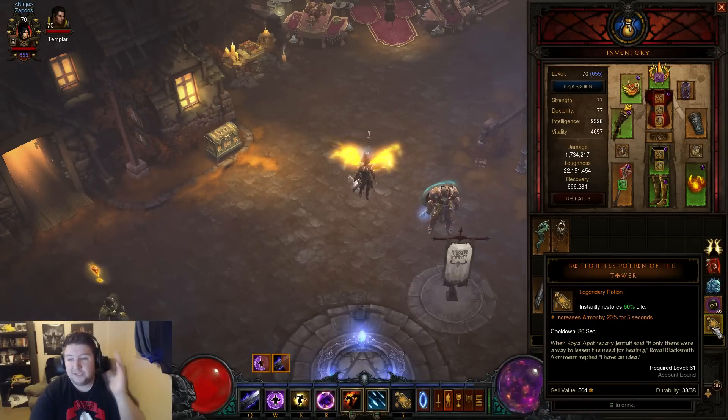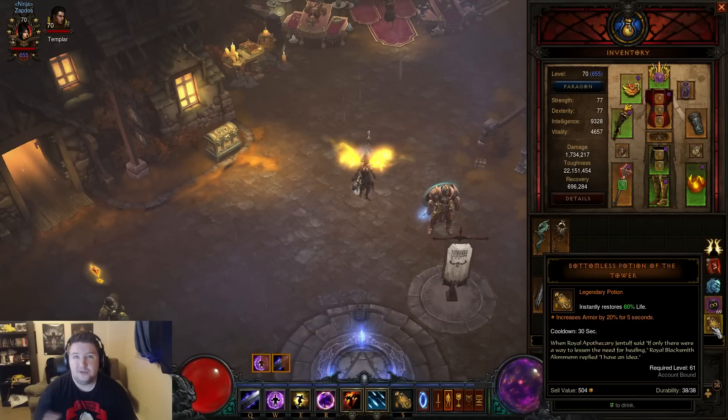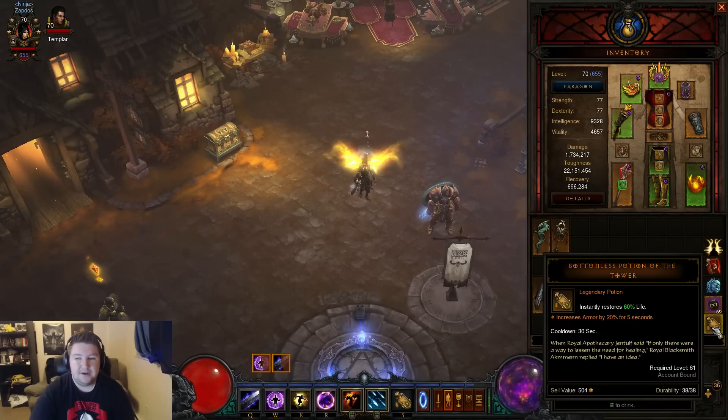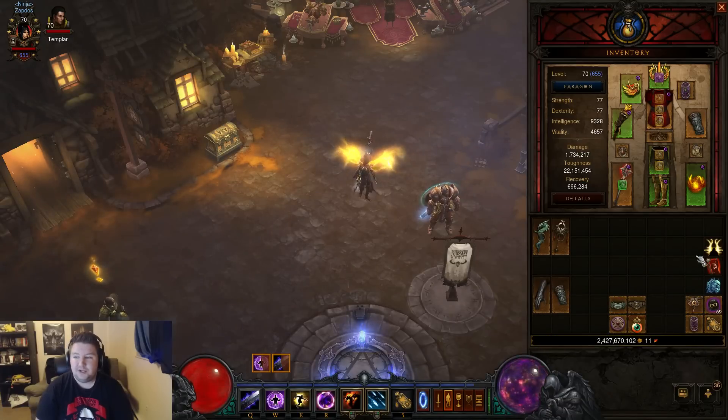The very last thing is the armor potion — love me some armor potion. Very great to use. You don't need the Zoltan Kulle one because you have Teleport, so Waller doesn't really matter to you. The armor potion is great. The resistance one that gives you all resist as a percentage would be pretty good since you have a lot of all resist, but you need armor more — it's more of a primary stat for you. So I feel like this is just the strongest one for you to go with. That's pretty much it guys — that is everything.